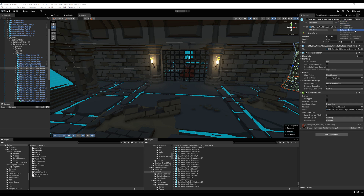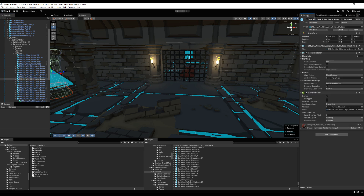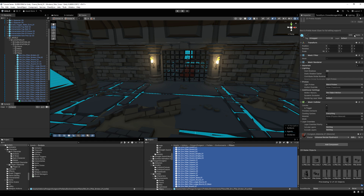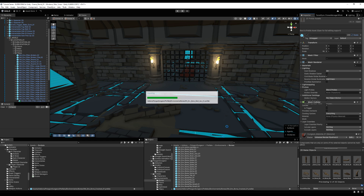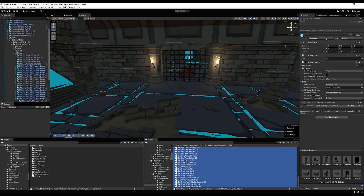Assets from the Unity Asset Store sometimes have the static boxes ticked, but in this case for the Polygon Dungeon set none are marked static, meaning lighting cannot be baked onto them. Tick 'Static' on all your prefabs — you can highlight them all at once. I'm going to do floors and props, and I'll leave something unticked to show you the difference. Tick static, yes to change children.